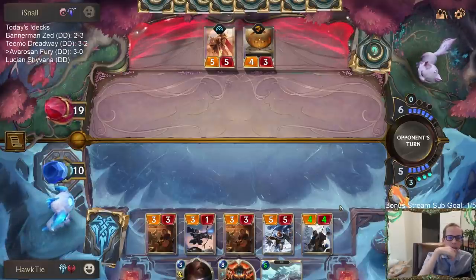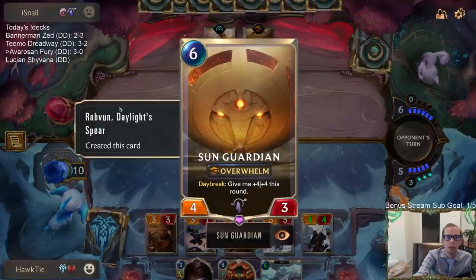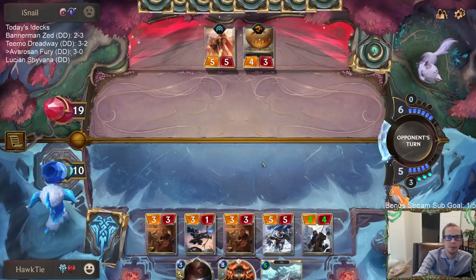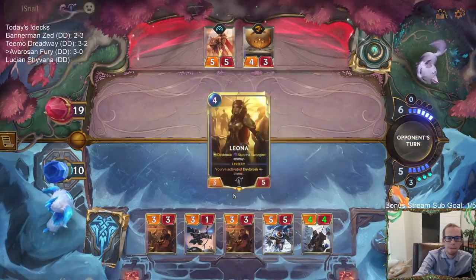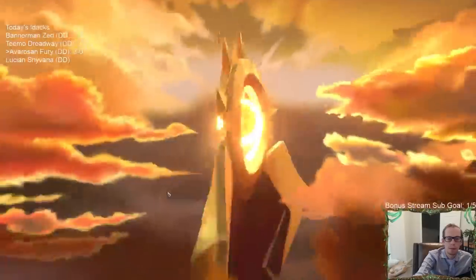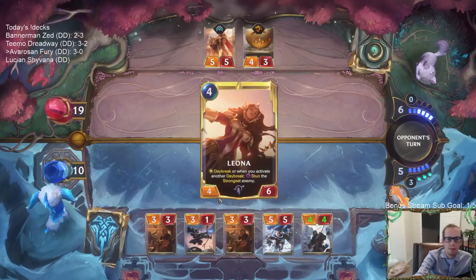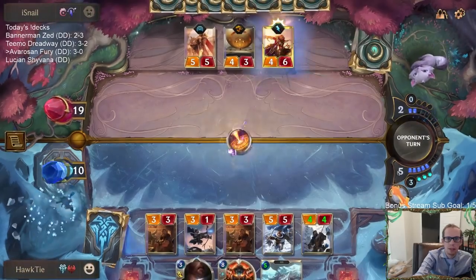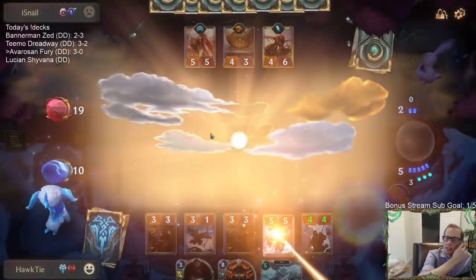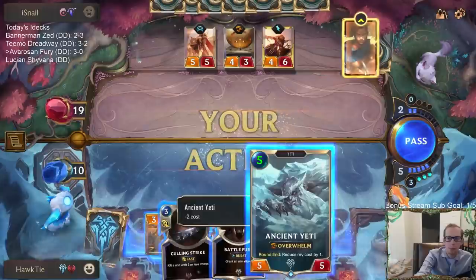I don't think they would be an out-of-the-way deck. This card was just created randomly by Robin - that's how Robin creates a Daybreak card. It's too bad - can't Culling Strike that. I shouldn't have used the Troll Chant Culling Strike the previous turn.